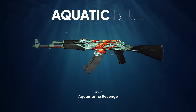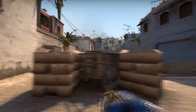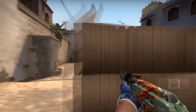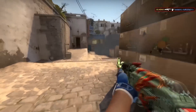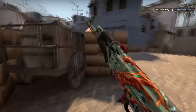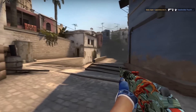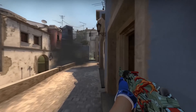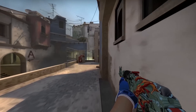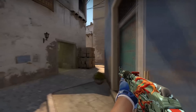AK-47 is the deadliest device in the game after AWP. This machine gun easily kills an armored enemy with one headshot or a burst to the stomach. With proper handling of these weapons, you will not leave your enemies a single chance. Dolphins are depicted on the body of AK-47 Aquamarine Revenge, but these are by no means harmless creatures as is commonly believed — dolphins are smart, fast, and cruel predators who do not spare their prey. A good terrorist will find something to learn from them.